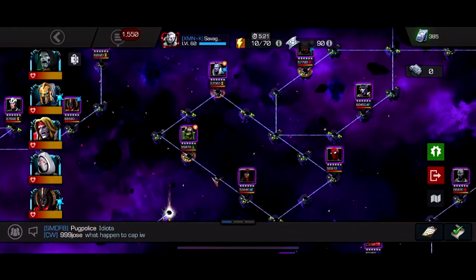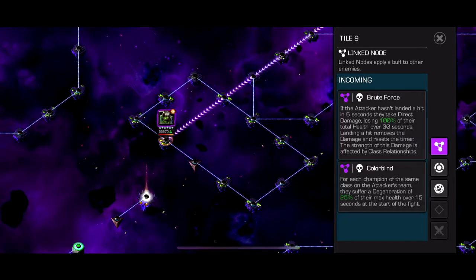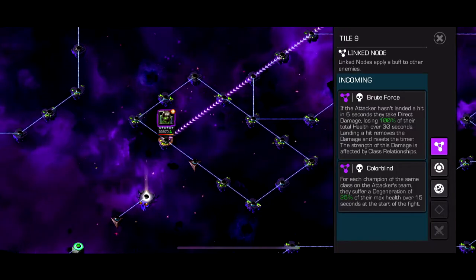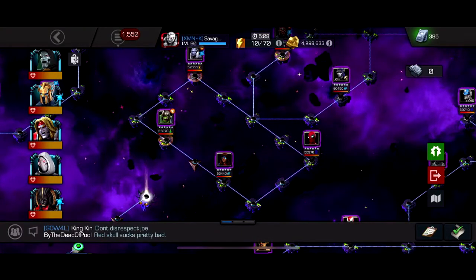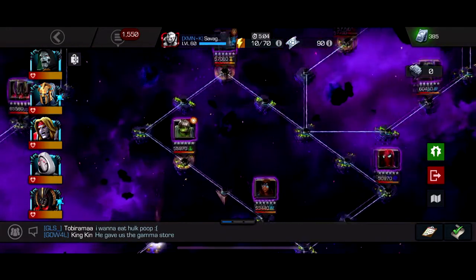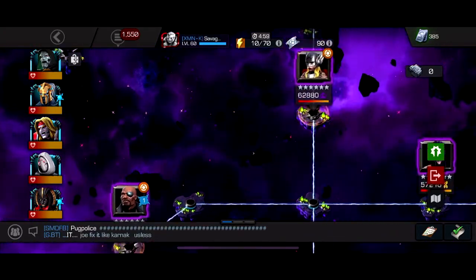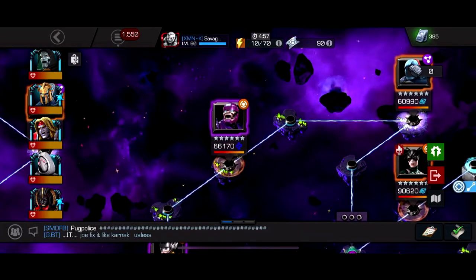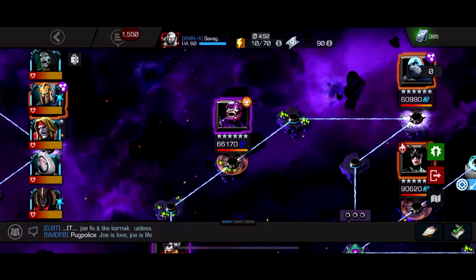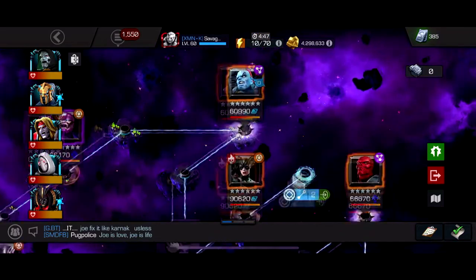Path three is also really easy. The nodes are Brute Force — basically nothing if you're playing aggressively — and Colorblind, meaning don't bring the same class twice or you die. I brought Doom, Ghost, Wasp, Aegon, and Archangel, rotating them by fight matchup.